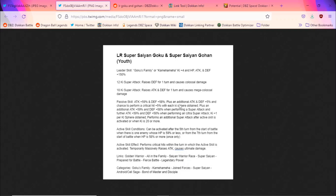Passive: 59% attack and 58% defense — that's actually quite low. But there's also an additional 5% attack and defense and a chance to perform a crit by 5% with each ki sphere obtained. Assuming the average orbs a unit can collect without any orb-changing units or items is around six, we're looking at probably about 30% attack and defense.